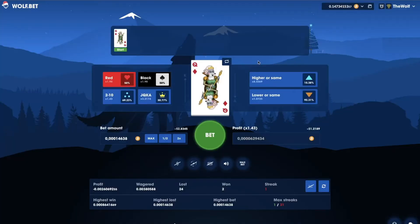Playing HILO becomes very easy once you know the basics. This game consists in predicting what card will come up next. You have a starter card, which you can change easily by clicking here, and then you have to bet based on what type of card will appear next.